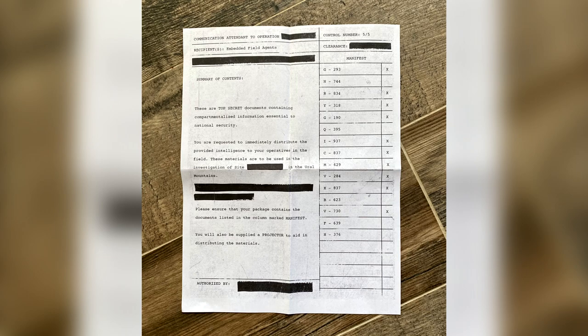Here's what the entire letter says: 'Communication attendant to operation control number five of five.' By the way, there are five different letters like this — I've seen three of five, four of five, and five of five, and I'm assuming that has to do with the numbers down the right-hand side. Recipients: embedded field agents. Summary of contents: these are top secret documents containing compartmentalized information essential to national security. You are requested to immediately distribute the provided intelligence to your operatives in the field. These materials are to be used in the investigation of site [blank] in the Ural Mountains. Please ensure that your package contains the documents listed in the manifest. You will also be supplied a projector to aid in the distribution of the materials. Authorized by [blank]. On the right-hand side there's a bunch of letters with numbers, and certain ones have X in them — you need all of these put together to figure out the code.